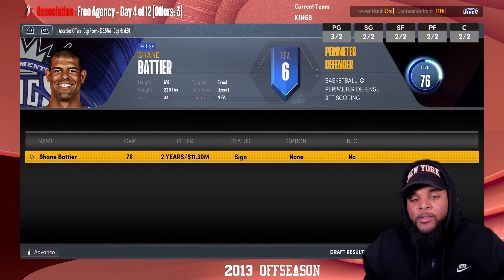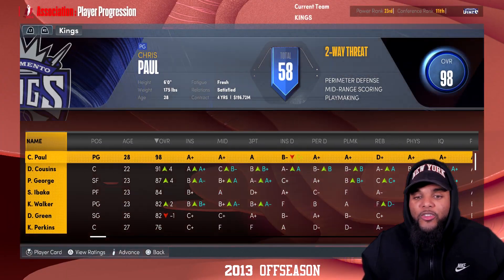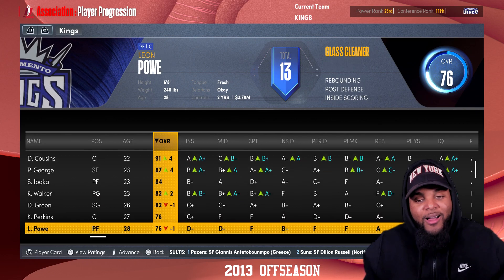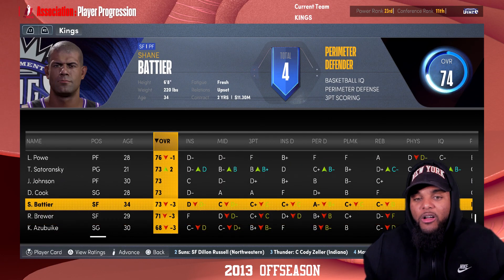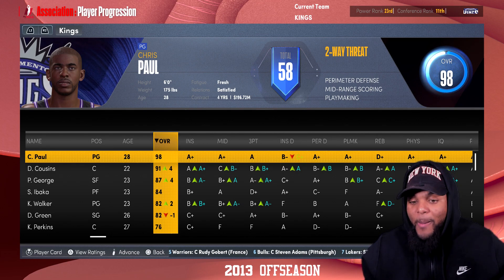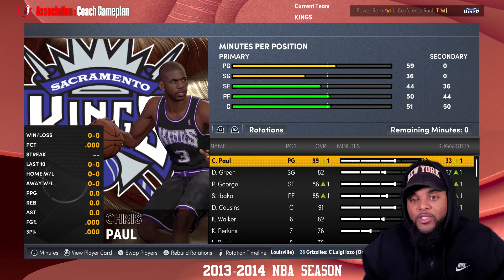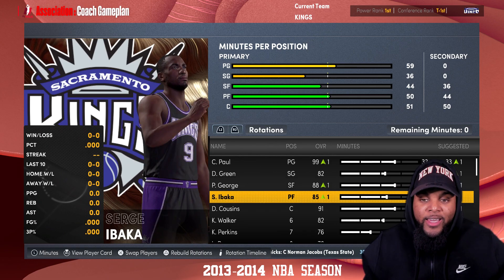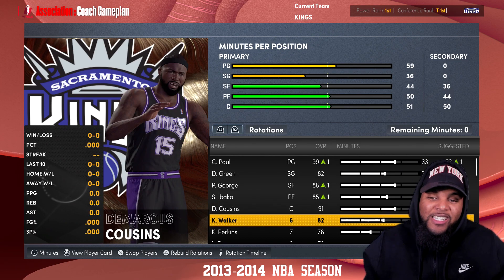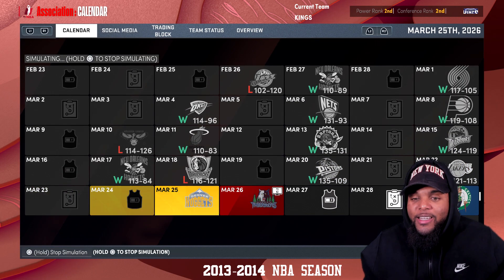Daquan Cook who won the three-point contest one of those years — had to get him. Shane Battier, Neon Poe accepted the deal. Player progression looking real nice: Chris Paul is a 98, DeMarcus Cousins a 91, Paul George right there, Ibaka, and Kemba. Should I trade Kemba Walker? I want to keep him for now so he can come off the bench and go crazy since our second unit isn't that strong. Starting lineup: Chris Paul, Danny Green, Paul George, Ibaka, DeMarcus Cousins. If things don't work out this season, I'll trade Kemba. I want that number one seed.